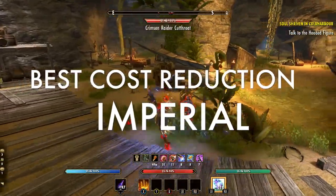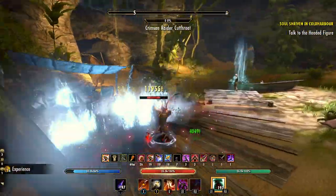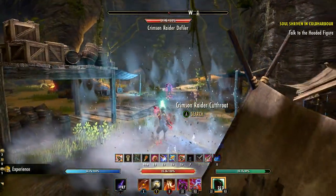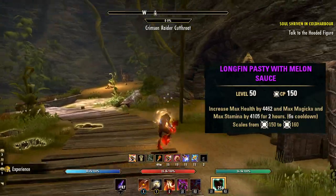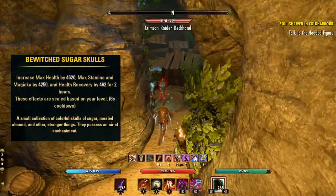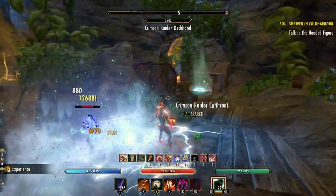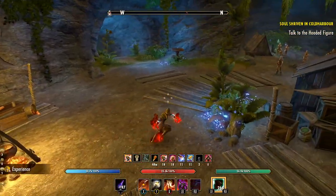I also like Imperial a lot on this build thanks to the reduced cost on ultimates and abilities. For the Mundus Stone, we'll want to use the Thief again — an excellent choice for hybrid builds since it buffs both weapon critical and spell critical at the same time. For consumables, try tri-stat food — the basic purple tri-stat food is great to increase all of our resources. You could even use Bewitched Sugar Skulls, which is usually fairly cheap on guild traders. Any trash potion — stamina, magicka, even health — will be fine since we're really just using them to proc the Nightblade's ultimate generation passive.